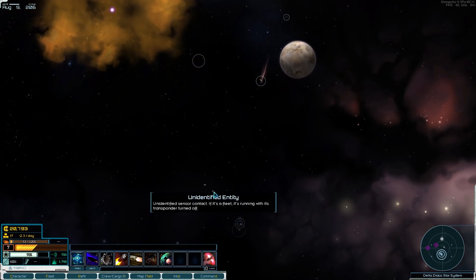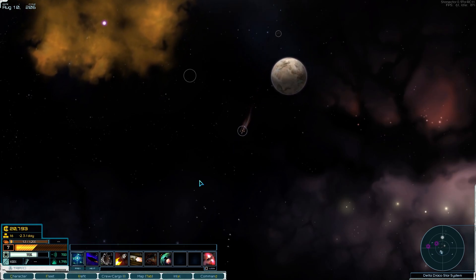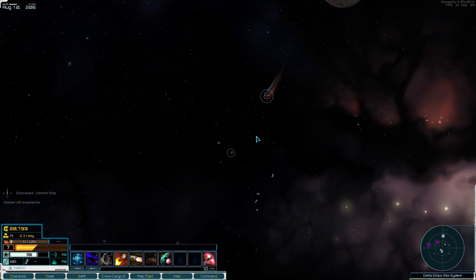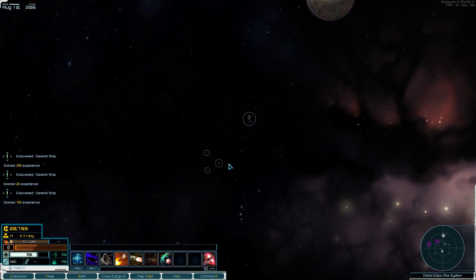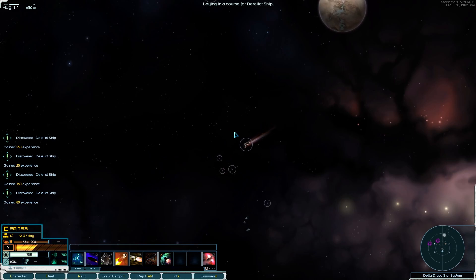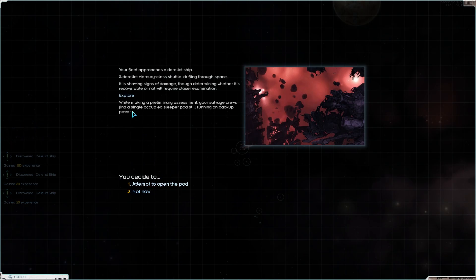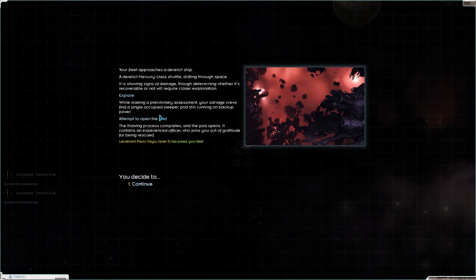I've reduced my sensor range. Oh, we've just found a load of ships — that is so massive. There's a Champion class heavy cruiser. We need to deconstruct some of these for supplies. Hello, there's a pod — a single occupied sleeper pod still running on backup power. We attempt to open the pod and — wow — we have a crewman, a lieutenant. It contains an experienced officer who joins out of gratitude for being rescued.